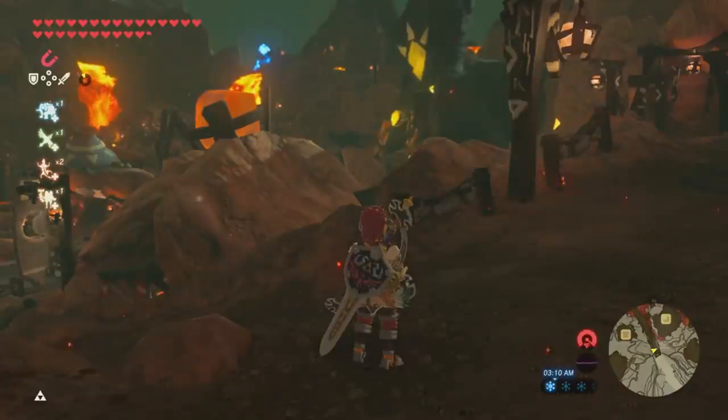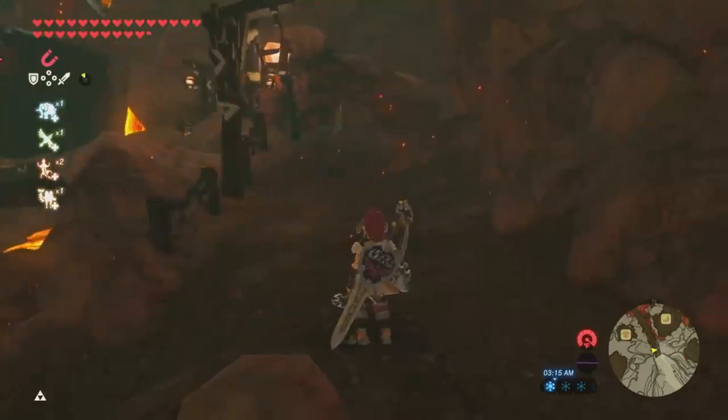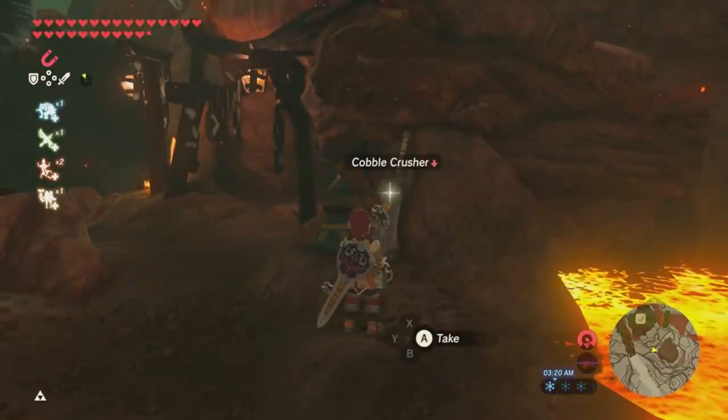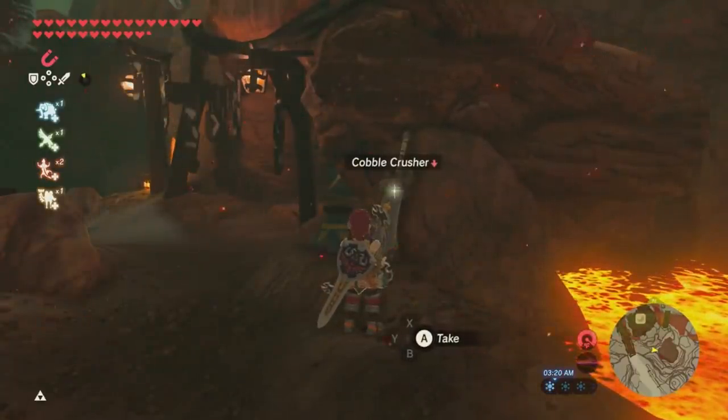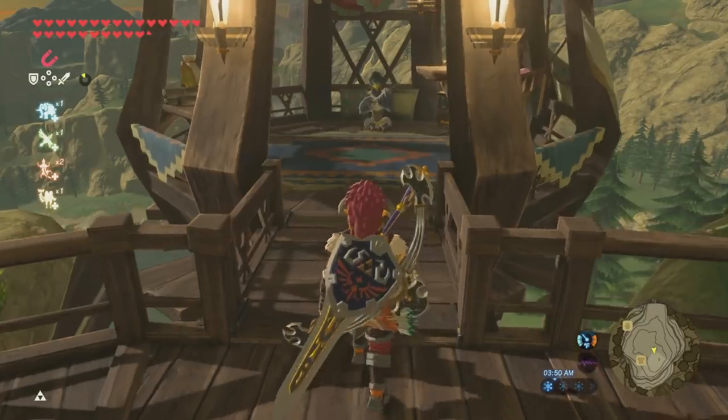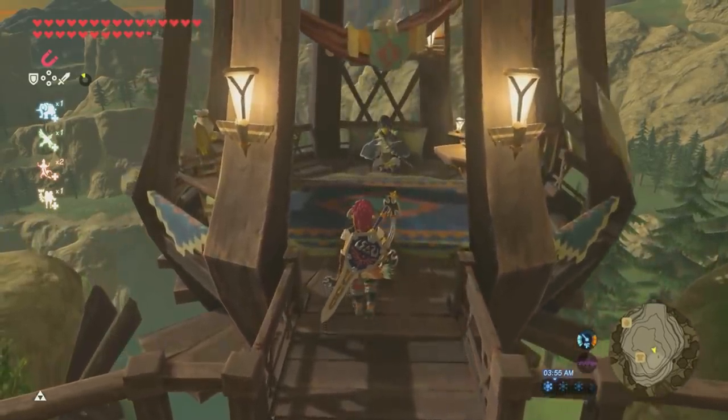In Goron City, in the southeast, you will find your Cobble Crusher next to the house. And finally, in Rito Village, next to the person that actually forges the bow for you, you will find a Swallow Bow.